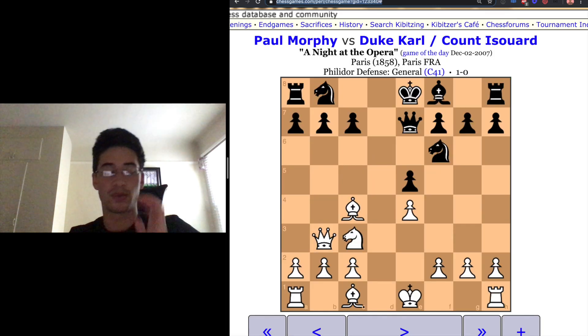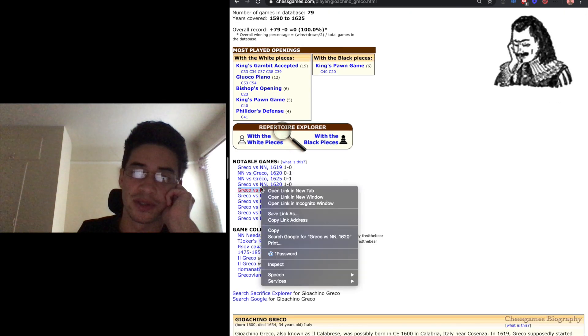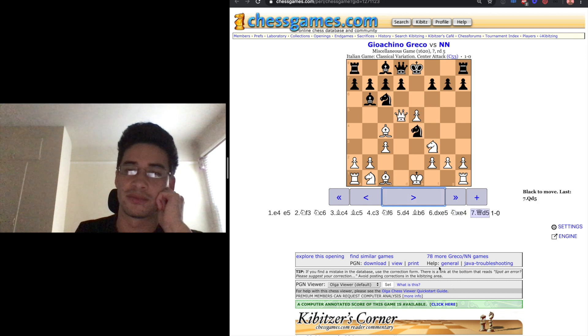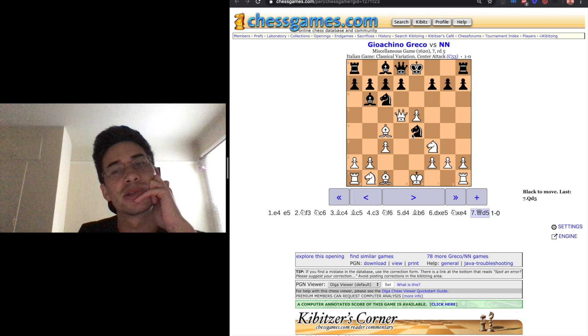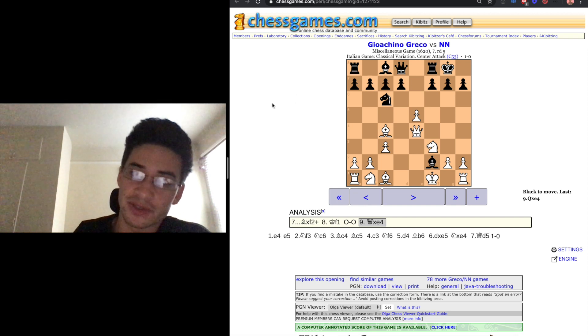I'll let you look up the opera game. The other one is Greco — Gioacchino Greco. Greco and Morphy, especially Greco, have all these amazing games that are super fun to show kids. They illustrate basic opening principles, development, and lots of little tactics. You're getting checkmated or you're losing this knight. And even if black takes with check, white can just move, and this knight is going to be toast or checkmate. So you can show kids these little miniatures, and I think that's really helpful.